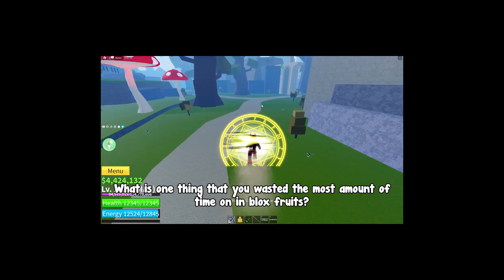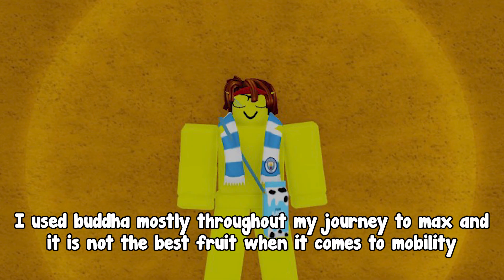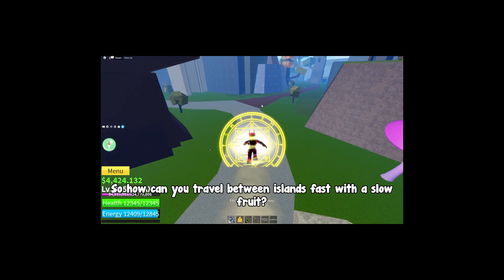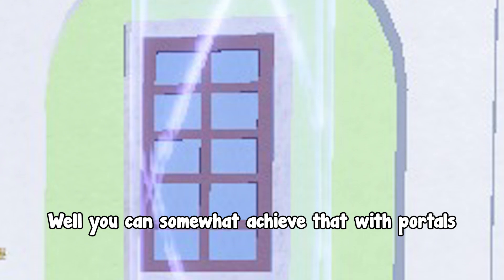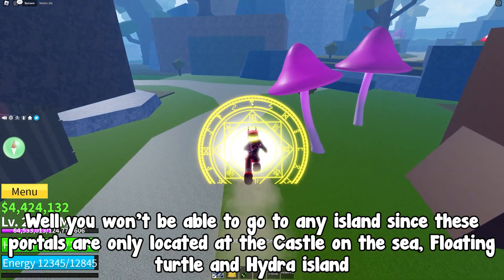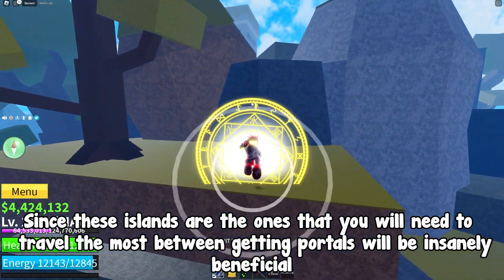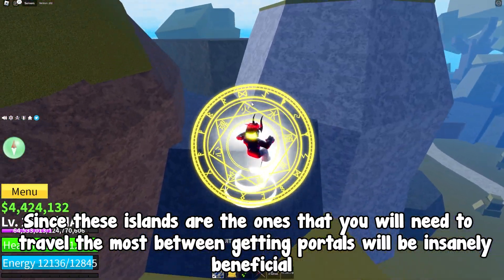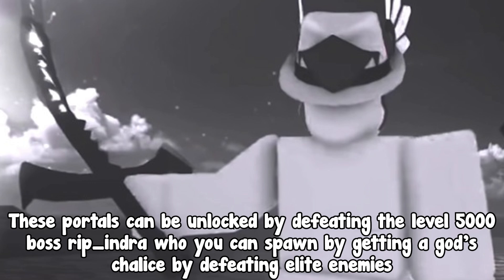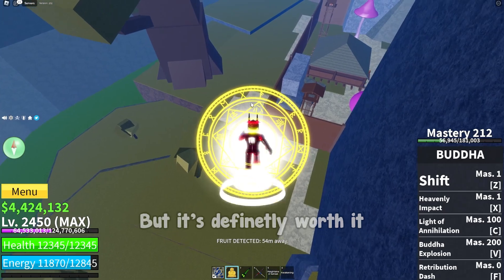What is one thing you wasted the most time on in Blox Fruits? In my case, that is traveling. I used Buddha mostly throughout my journey to max level and it is not the best fruit for mobility. You can somewhat achieve fast travel with portals, but you won't be able to go to any island since these portals are only located at the Castle on the Sea. Since those are the islands you'll travel between most, getting portals will be incredibly beneficial. These portals can be unlocked by defeating the level 5000 boss Rip_Indra, who you can spawn by getting a God's Chalice from defeating elite enemies — pretty difficult, but definitely worth it.